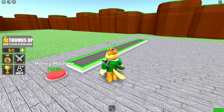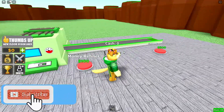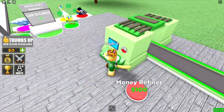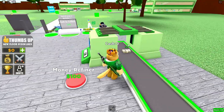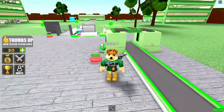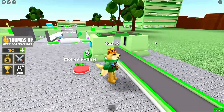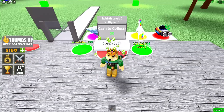We have to get the very first conveyor and the money machine. Apparently this is how we get money. It just starts making us money automatically — there it goes, there's 40 dollars. The money machine is working and we're successfully making 40 bills.